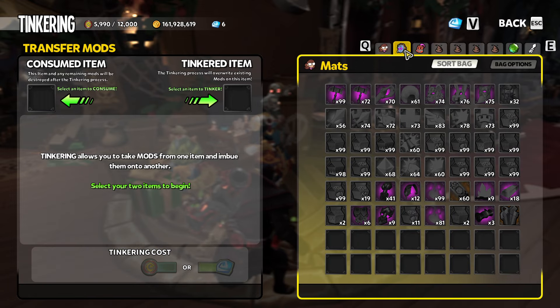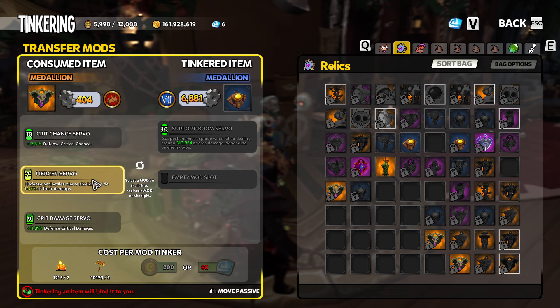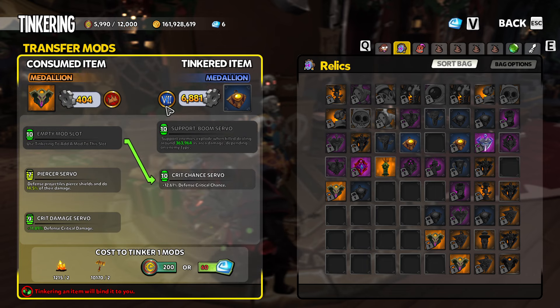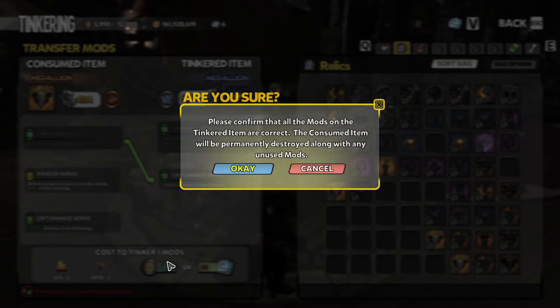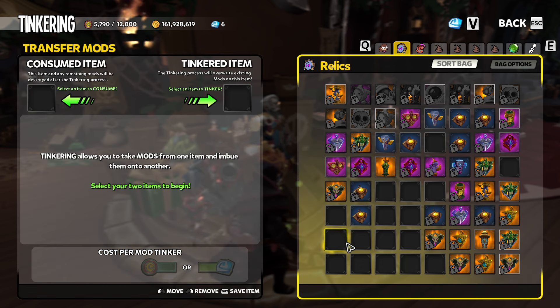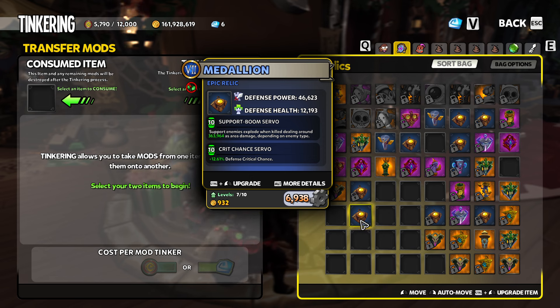So first things first, let's make the mistake that many new players would make. We've got a campaign level mod and we're putting it on a Chaos 7 piece. We can see this campaign crit chance servo is 12.61 defense crit chance. Let's move it over - and now it is on a Chaos 7 piece, yet it is still 12.61 crit chance. Once again, mods earn their level from their origin, not their destination.